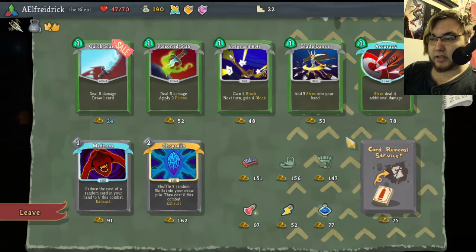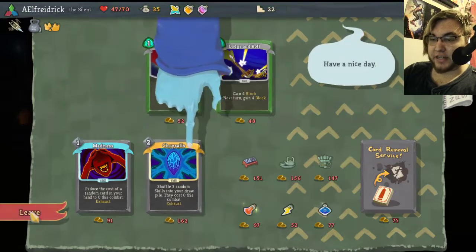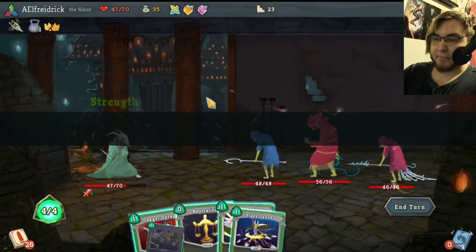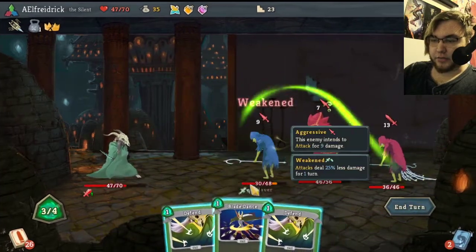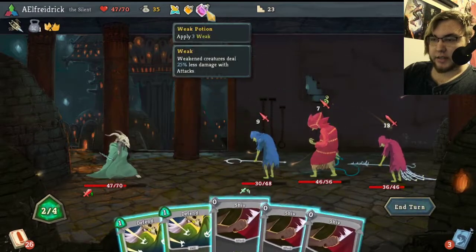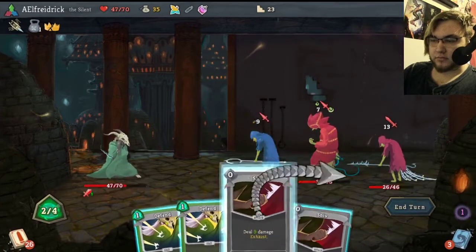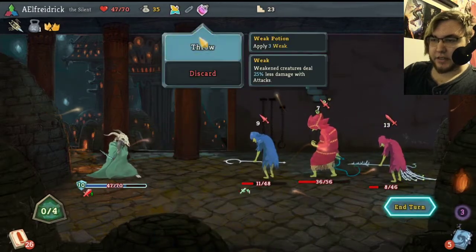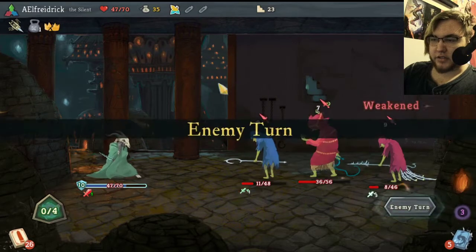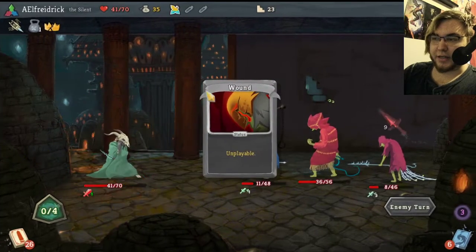These are all real good. I really love having more of these, but I kind of need to get stuff to fill my shiv deck out. Because otherwise what am I going to do? Dagger Spray is always a good start, and then we can hit you. Let's just poison you all. And then get some defense up, and then you're going to hit me for the worst, so let's just weaken you.